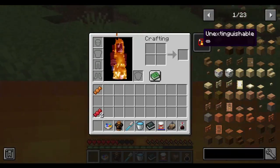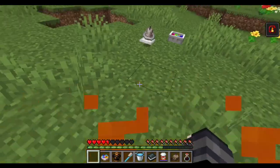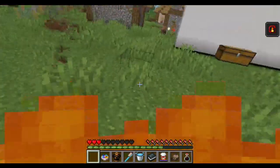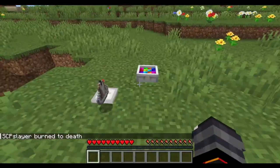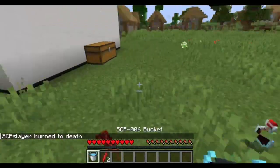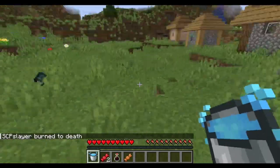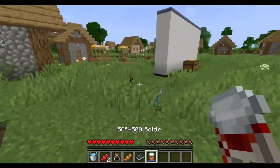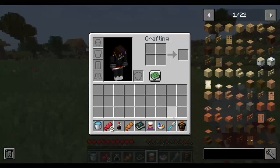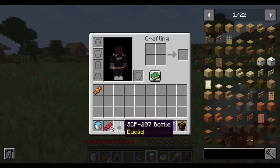That's exactly how I thought it'd be. Unextinguishable - I can't be put out. That's fun. So don't pick that up in survival mode. That is just... ow. My everything burned.